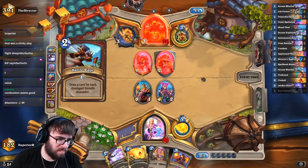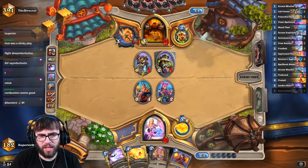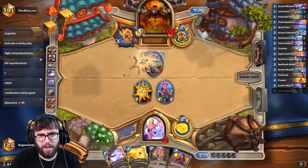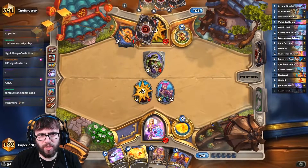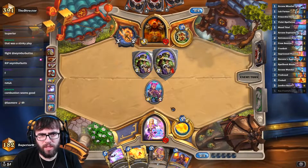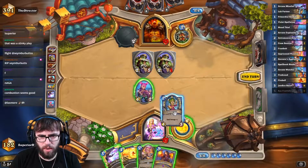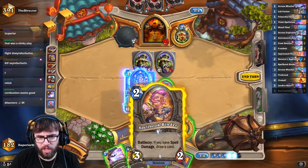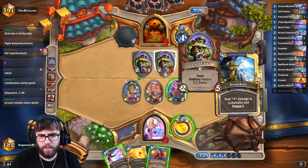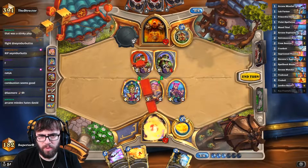That was really unfortunate. Did he top deck that? No, he had that in hand because it's turn six. Big ol' oof. But he's used a Nitro Boost Poison and an Inner Rage, so he's used some really crucial win condition cards. I think that's probably good for us. We put this in the middle in case he has the Cleave weapon. It doesn't really matter how we do this.